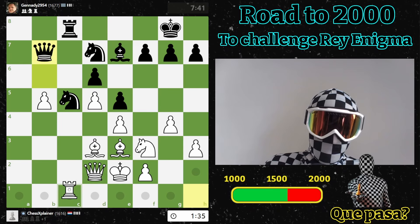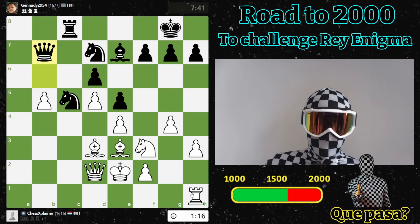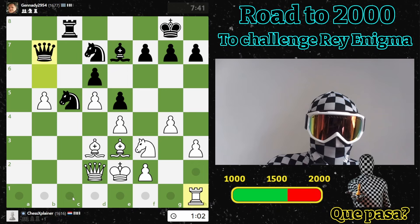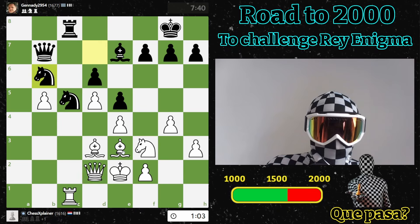Maybe I should go here, or even here. Let's go here. Yeah, if he goes here, then I'll go here. That's what I thought, but then I think I'll just simply take here — and then this pawn hangs in the end. That's what I thought.